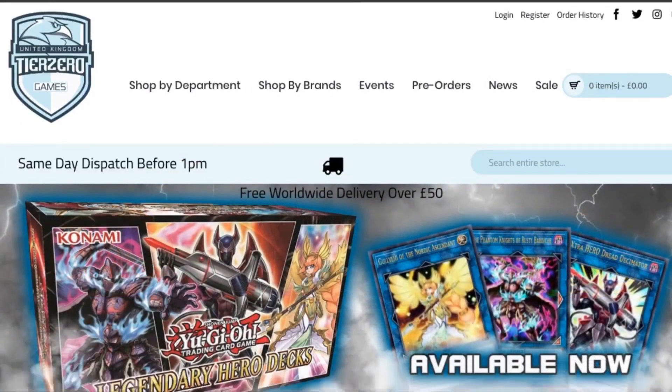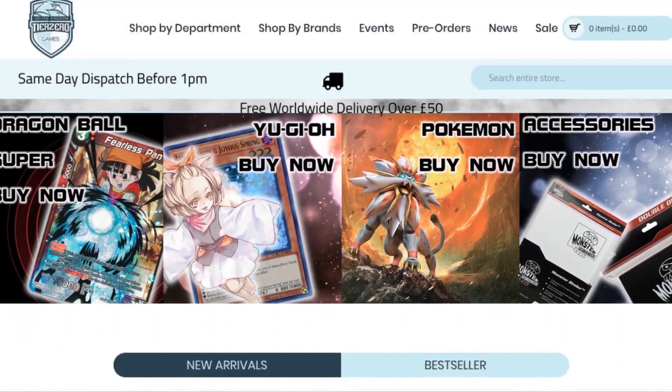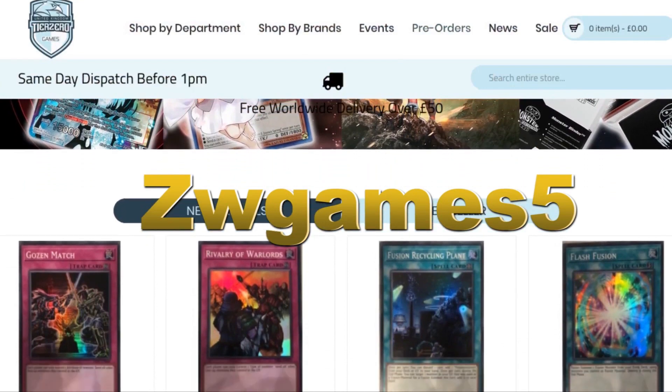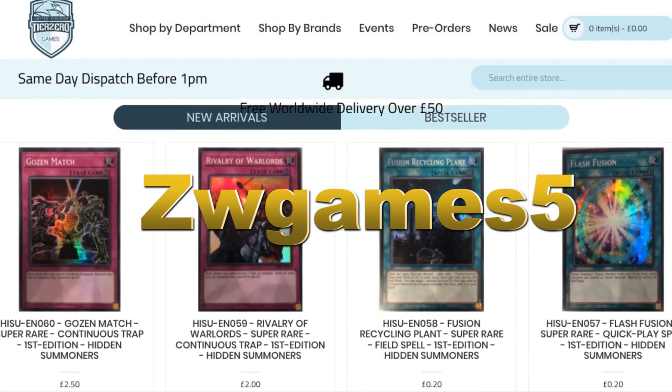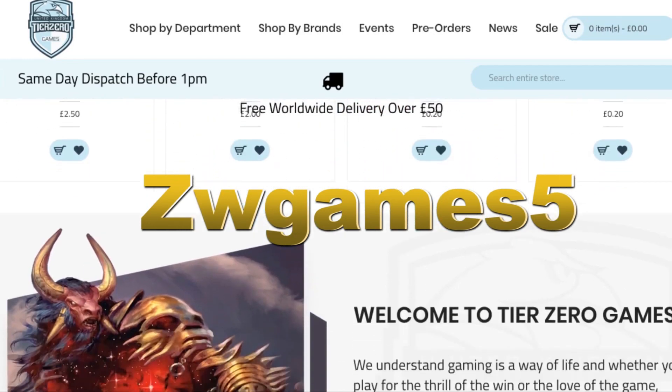Before we get started, don't forget we do have an amazing discount code thanks to Tier Zero Games. All you have to do is put in 'ZWGames5' to get five percent off your total order at tierzerogames.com. Links will be in the description below.